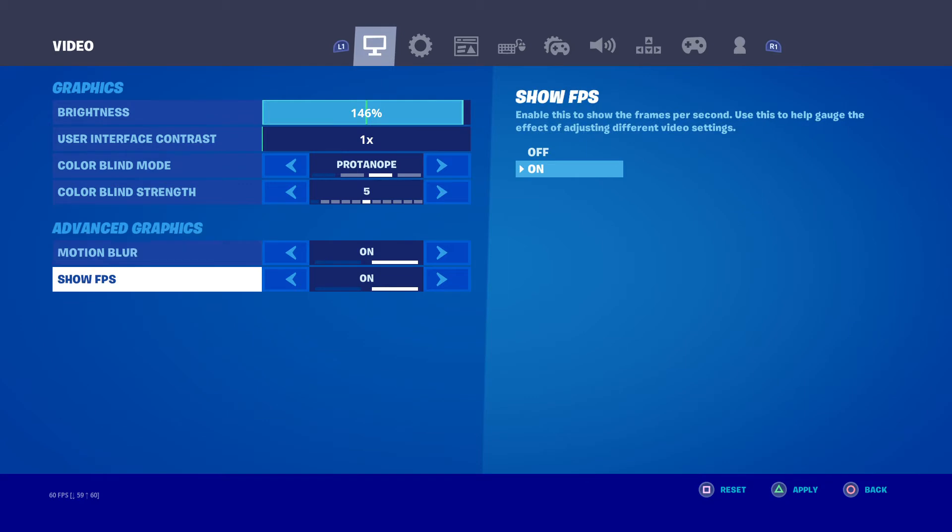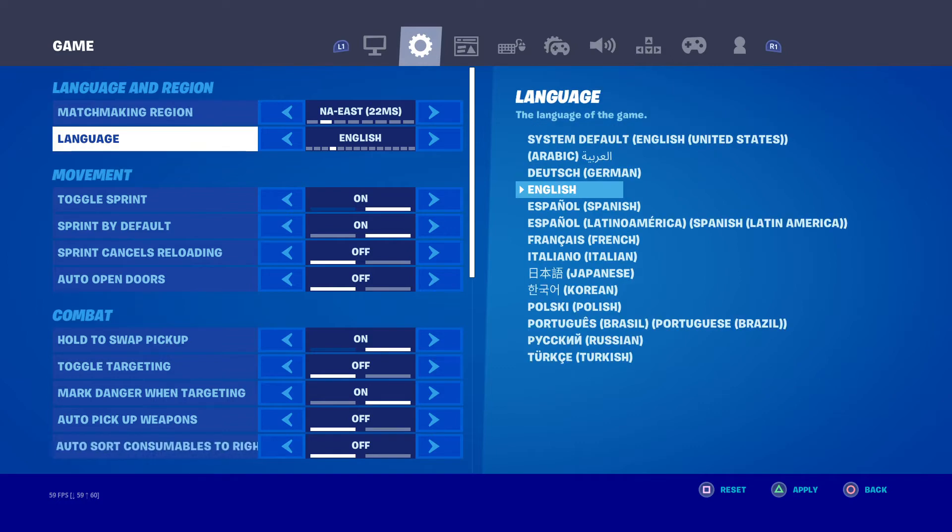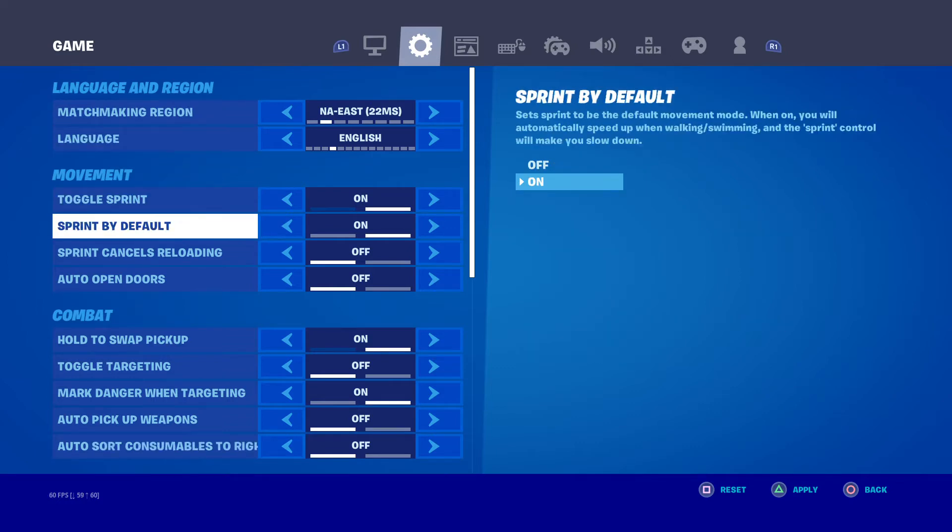Motion blur is on. Show FPS — you know, why would you not want to see your FPS? I'm playing in NA East, I live in NA East obviously. Toggle sprint is on, sprint by default is on.